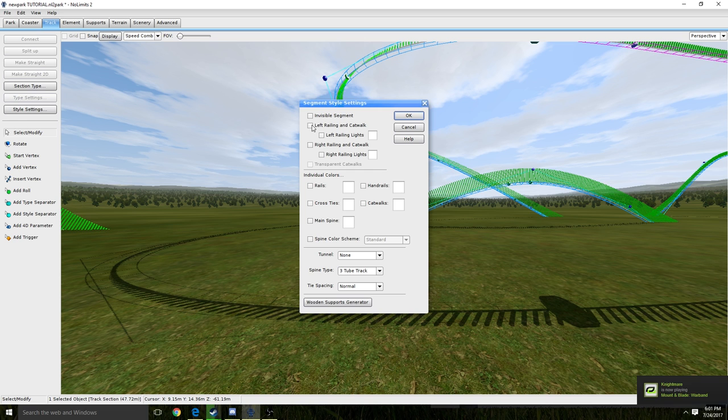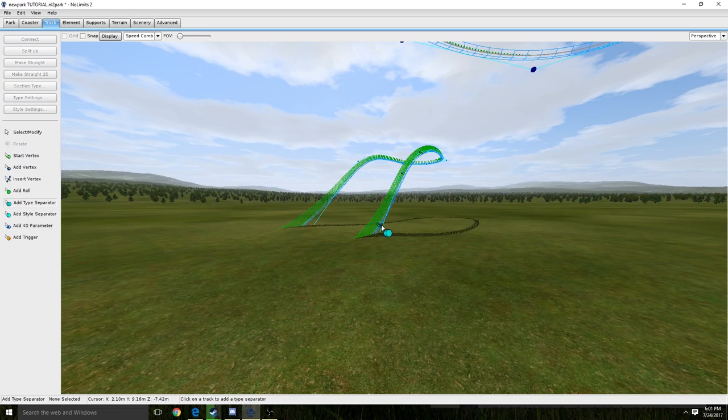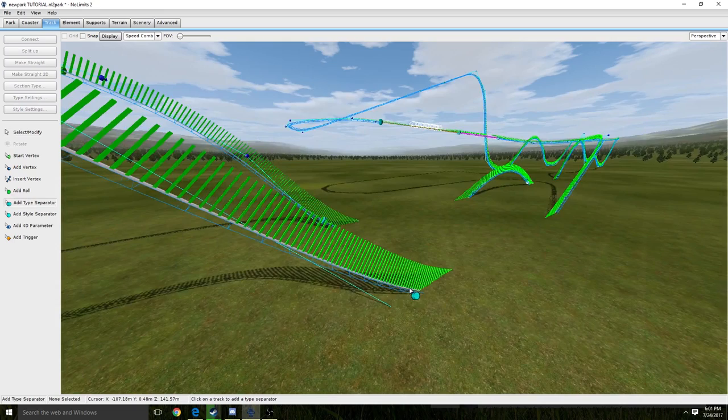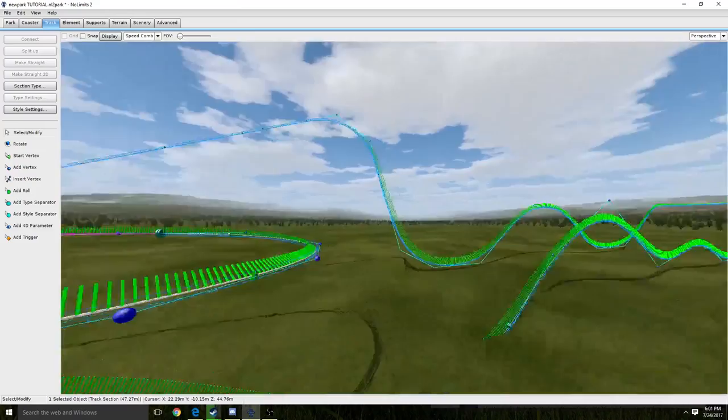I'm going to do a tunnel. I'll go wooden tunnel just to match the wooden coaster. Add type separator, add type separator. I'm not going to get into scenery or any of that during this video. If you guys enjoy this video, I will be sure to do more No Limits 2 tutorials where I'll get into scenery, different types of roller coasters — launch coasters, inverted coasters, flying coasters, four-dimensional coasters, pretty much any of those types.